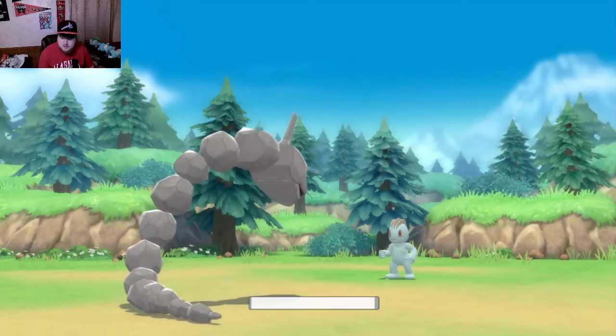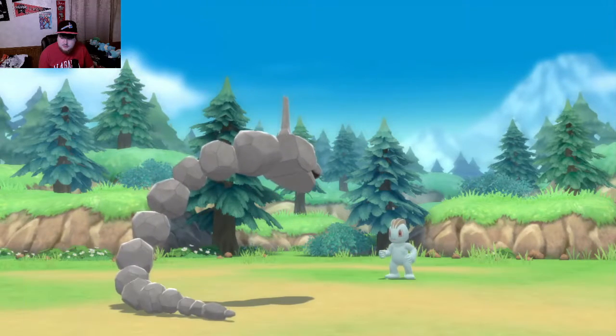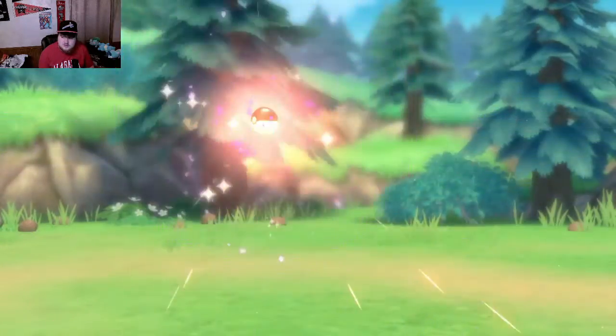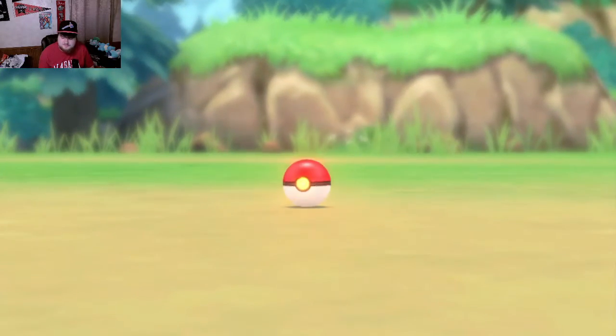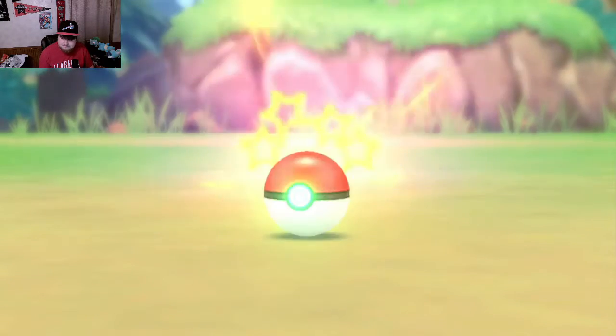There's a Machop! And it is level 5, which is fine I guess. We'll just throw a Pokeball and see if that works. That was only one shake. That's a Low Kick - yeah, that's going to do a good bit. Let's try one more Pokeball, see if that will get the job done. And three shakes - there we go!